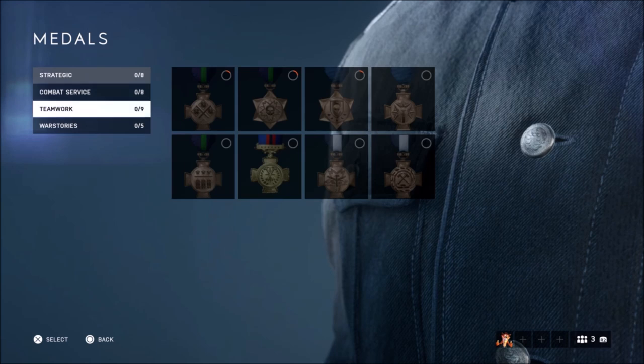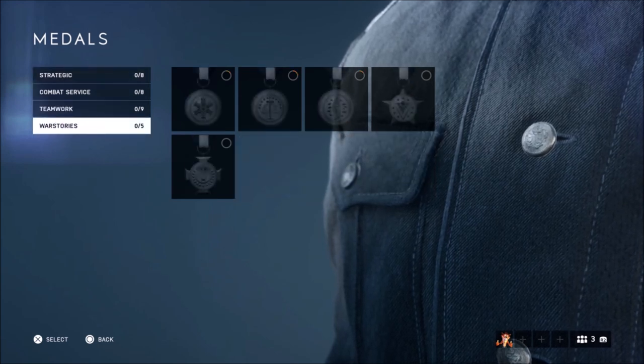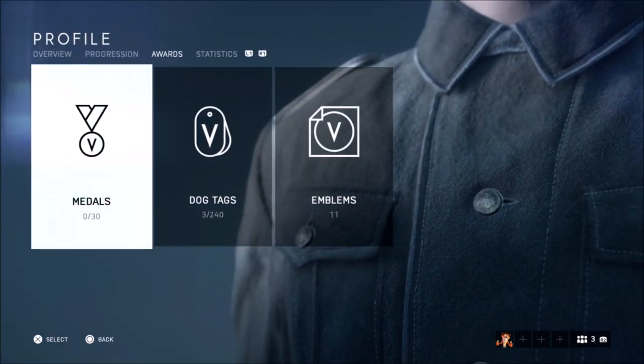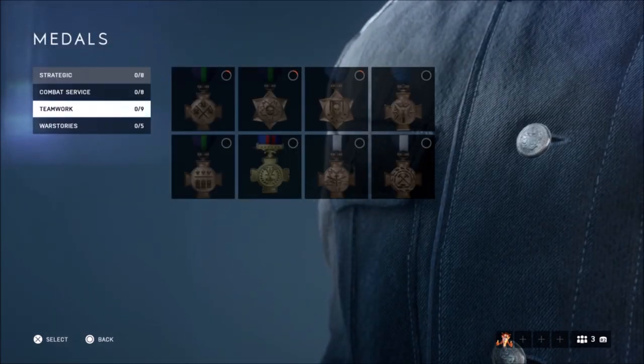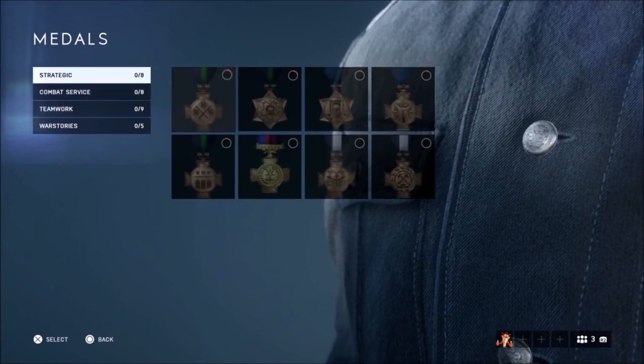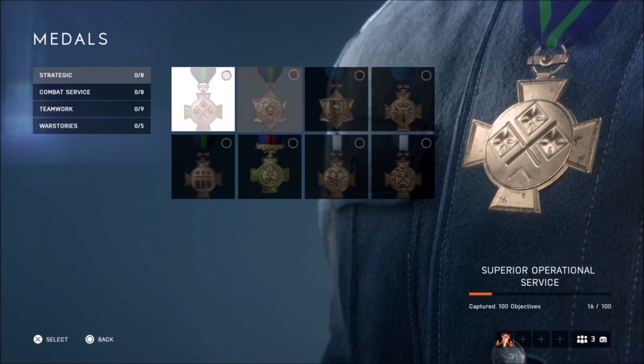You've got four categories: Strategic, Combat Service, Teamwork, and War Storage. War Storage is campaign — if you complete the campaign, those are done and you don't need to worry about them. So the main ones are Teamwork, Combat Service, and Strategic.